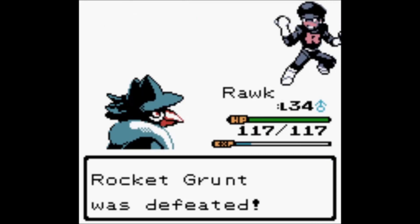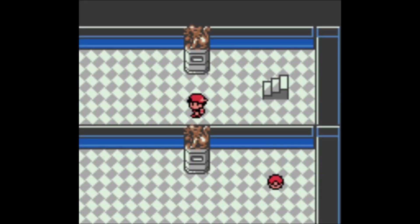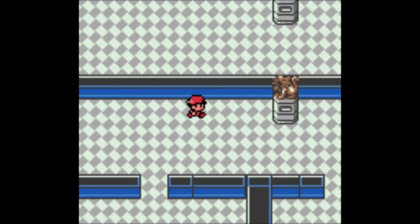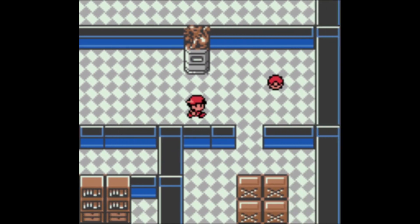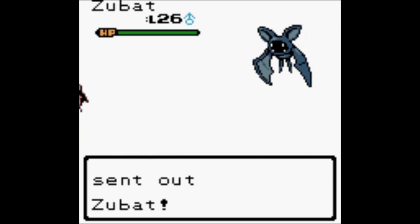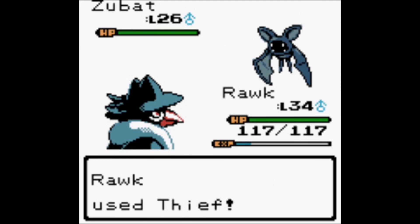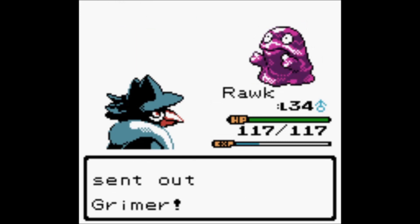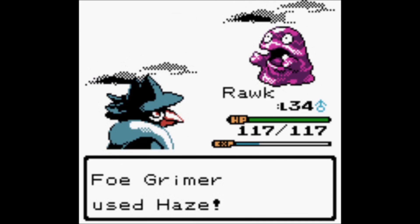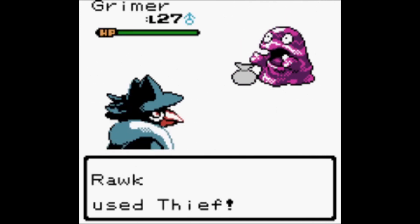Meganium learns Moonblast at level 80, and doesn't have very good access to Fairy-type moves despite being a Fairy type now — it's really just Disarming Voice and Moonblast by level-up. Moonblast is way in the future since we're in our 30s right now. However, there is a TM of a good Fairy-type move coming up relatively soon, so I don't feel quite as bad — and got Hazed, of course.